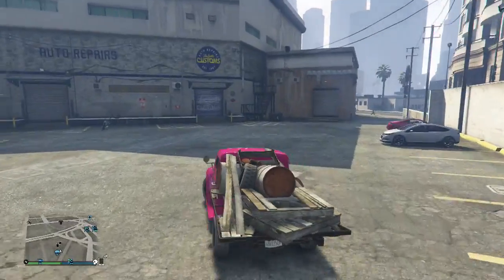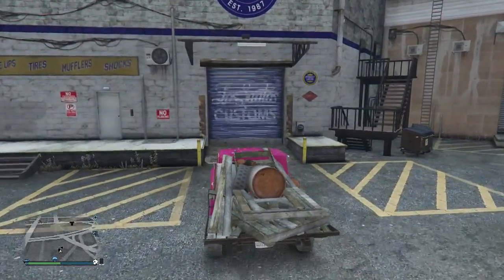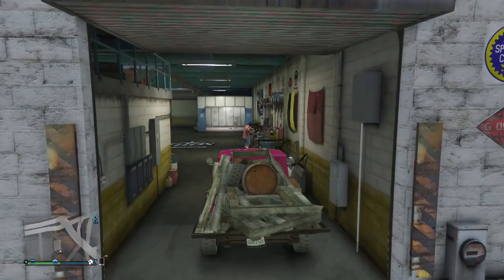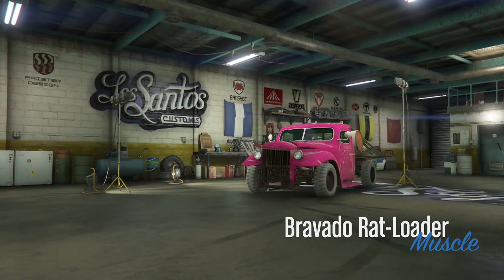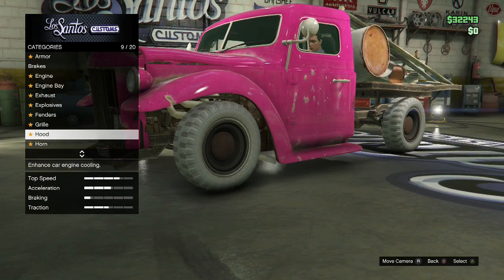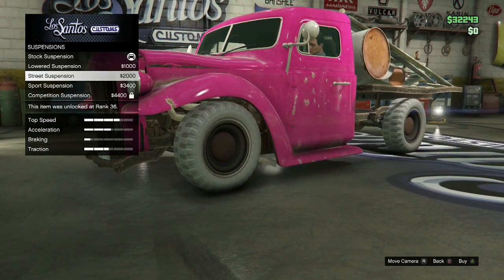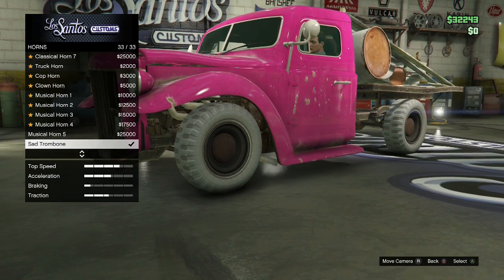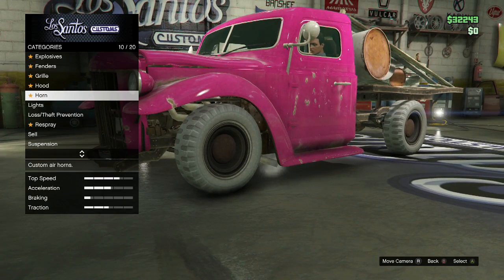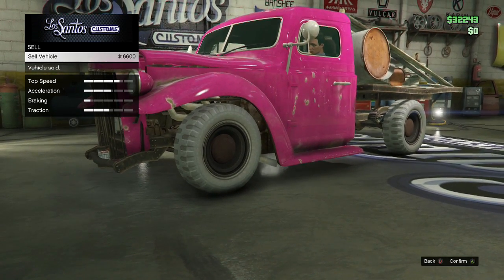Once you've done that, I'll cut to when we're at Los Santos Customs. So here I am outside the closest Los Santos Customs to me, and I'm about to drive in with my Rat Loader. The best thing about this glitch is it requires no timing — it's so easy. All you want to do is scroll down to suspension and scroll up and down really fast for like three seconds, go to horn, scroll up and it goes to the Sad Trombone. Select that, then go to sell and you'll get 16k. The Rat Loader is only 6k so you get a 10k profit.